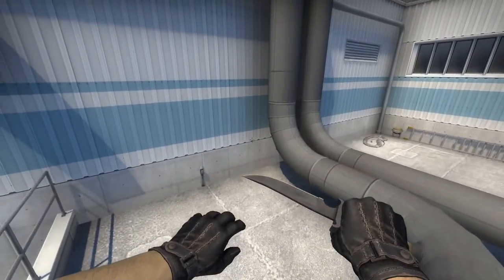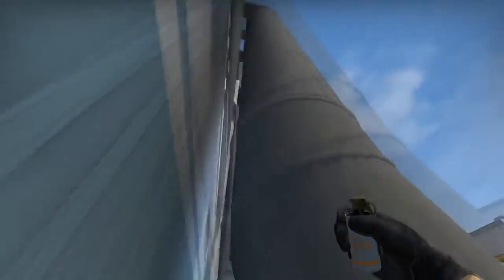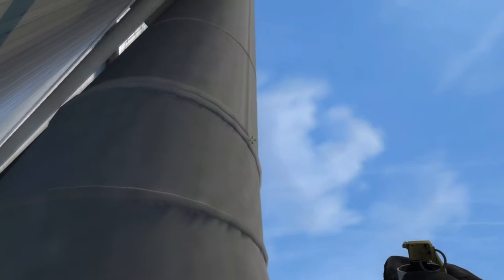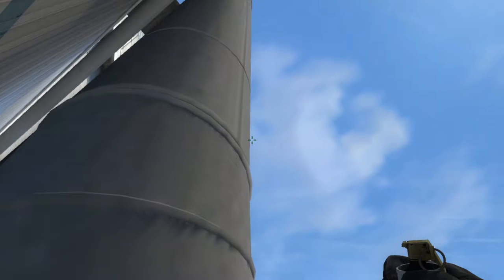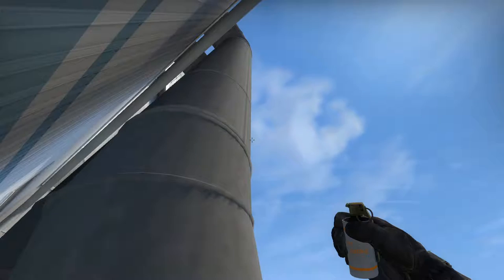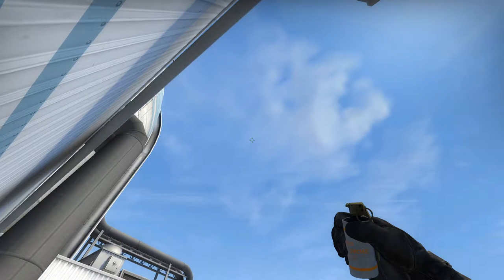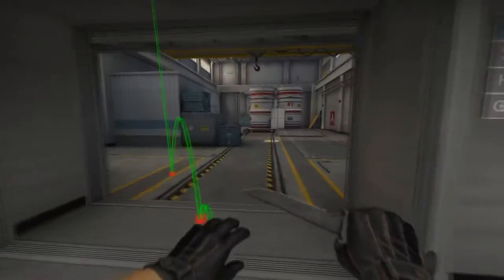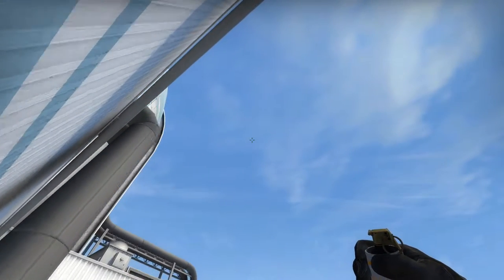This mini smoke is very complicated to line up, but once you get it, it's not too bad. You're going to stand in this corner of T-Roof, hugging the pipe in the wall. Find this vertical line here and aim a little bit above where it meets this curve here. Then move your crosshair to the right until it's just a little bit away from the right edge of the pipe. Without moving your mouse, move backwards until you're in this corner here, and then left click throw. That is your mini smoke.